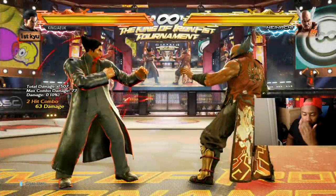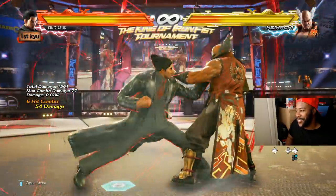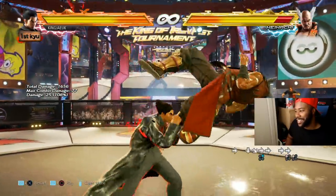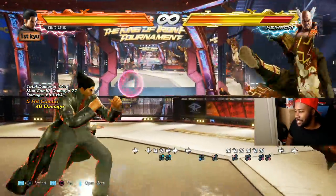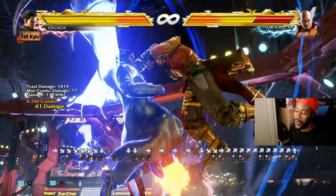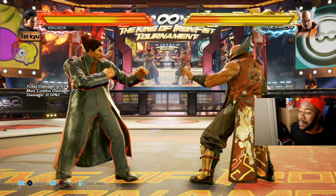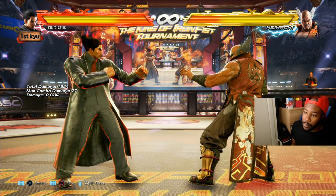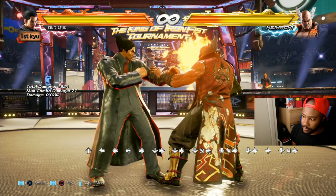Kazuya's rage drive is forward crouch slash, one and four held together. You can do this in a combo — sorry, I was a bit nervous there. That's how you do it in a combo. The majority can do it in a combo; some characters like Gigas can't do a rage drive in a combo at all, which is probably one of the reasons he's near the bottom tier.